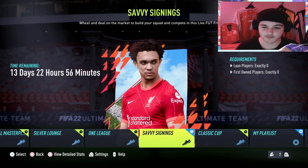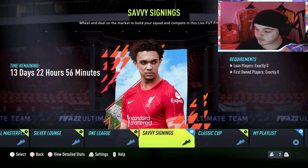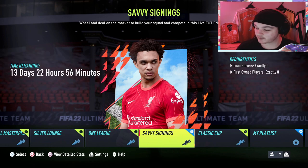Now in Savvy Signings, loan players count as exactly zero and first-owned players count as exactly zero, so you have to go and buy the players. So if you have someone in your club that is worth 800 coins but you've already packed them, that does not count — you have to buy them, which is really interesting from EA.